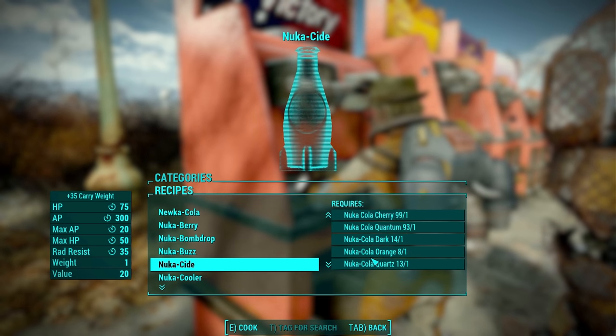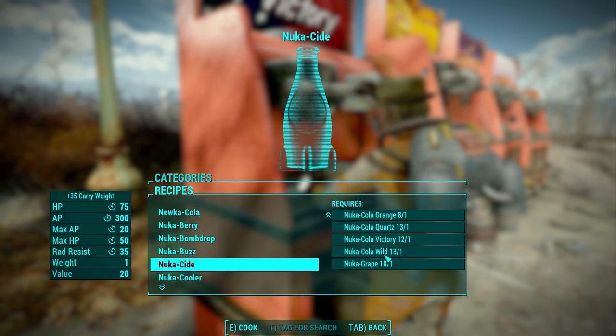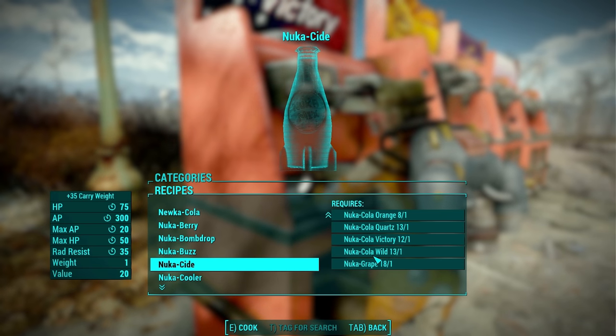Nuka Side comes from another recipe that you can find, and wow, look at all of them — it's basically every single Nuka-Cola product mixed together. Kind of like what I used to do at the fast food restaurant as a kid; we called it a graveyard.